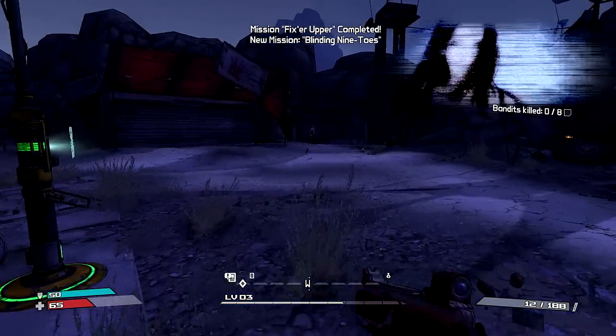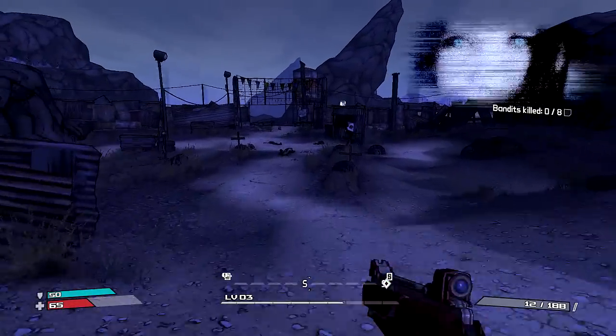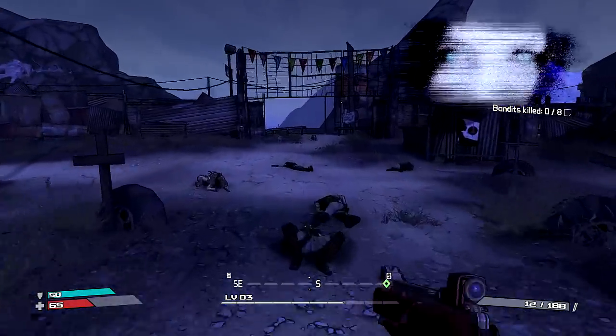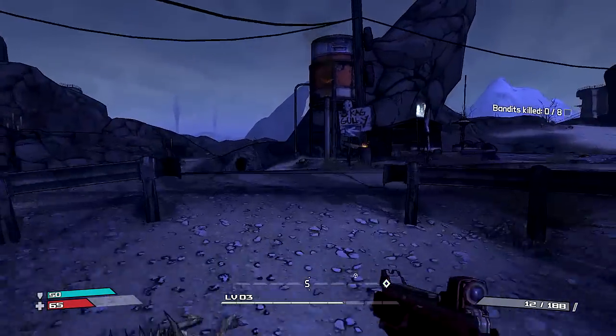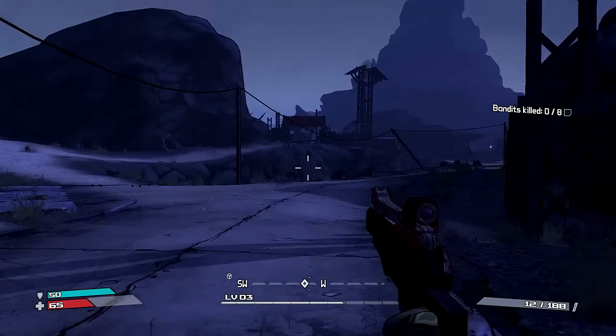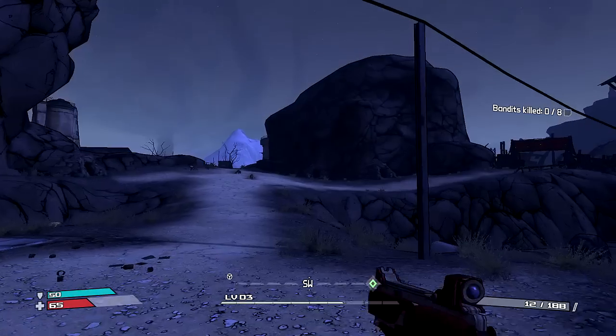People don't yet trust you — if you're going to find the Vault you'll need the aid of the people. Helping Dr. Zed with his Nine Toes problem is a good move. Isn't the Vault like a treasure thing? Yep — the mythical Vault that has tons and tons of treasure.